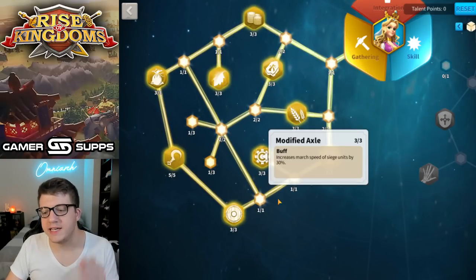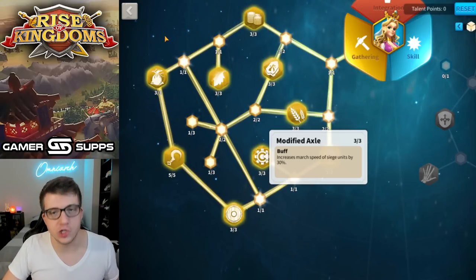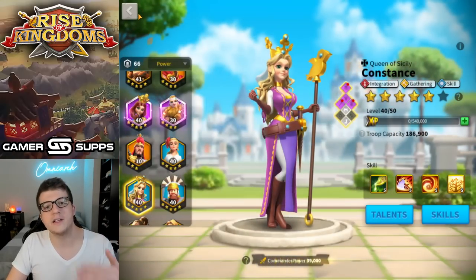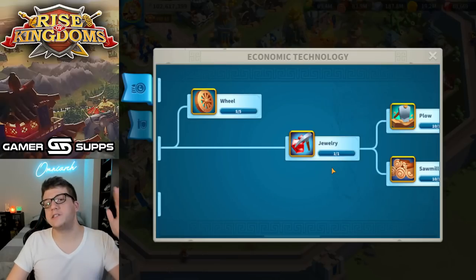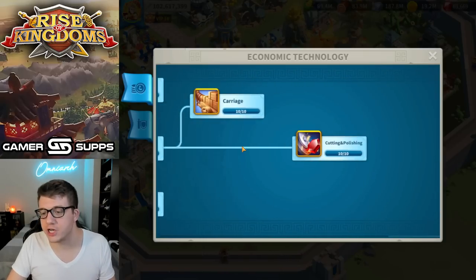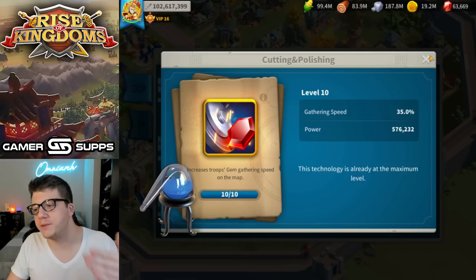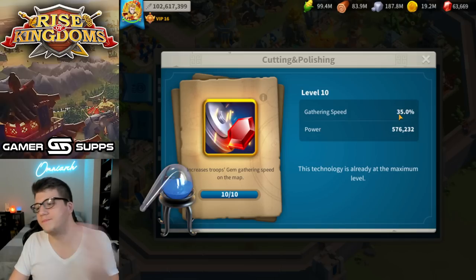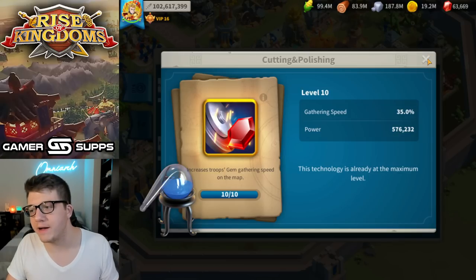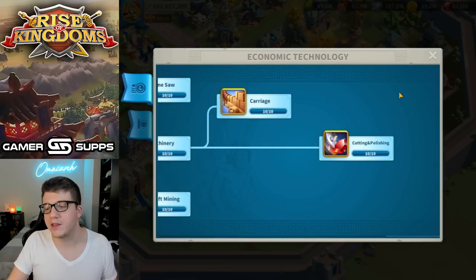Another really important tip for gathering gems is to make sure you have the modified axle at level 3. This gives you 30% extra march speed, and really time is gems in this scenario, because time spent marching to the next gem deposit is time wasted. Also note that you do need to at least get the jewelry technology to start gathering gems. And finally, cutting and polishing at the end of the economic tree will increase gem gathering speed by 35%. You're going to have to do this to get tier five troops anyway, so you might as well do it early.